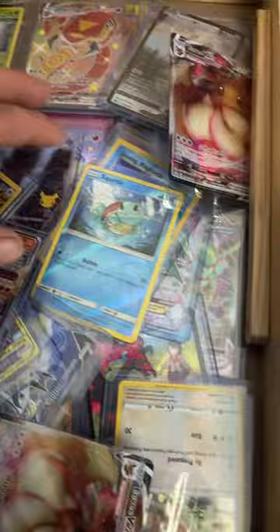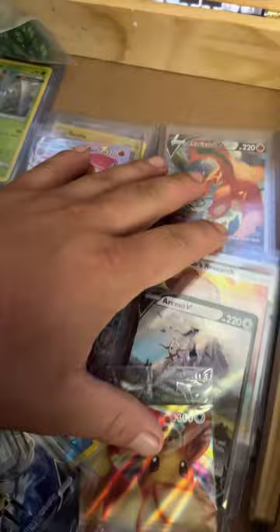Also, Moltres — let me show you that. And where is my Charizard at? Maybe under here. There's that Charizard. There's that Arceus.